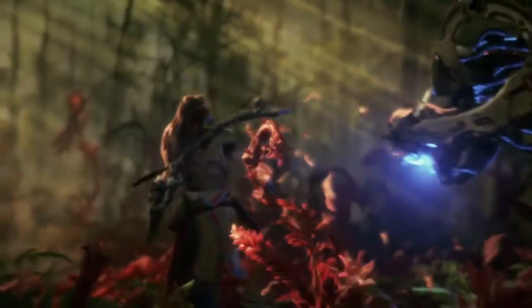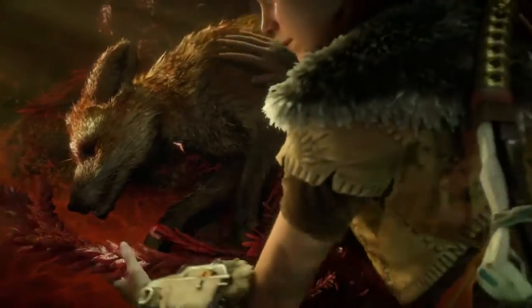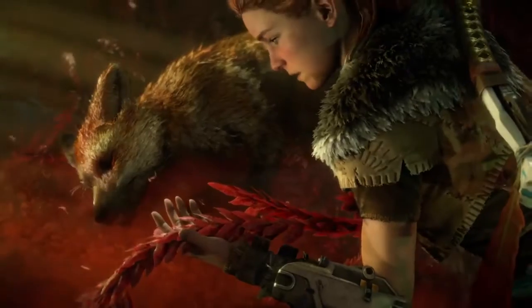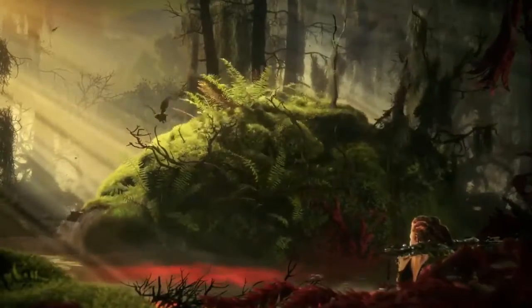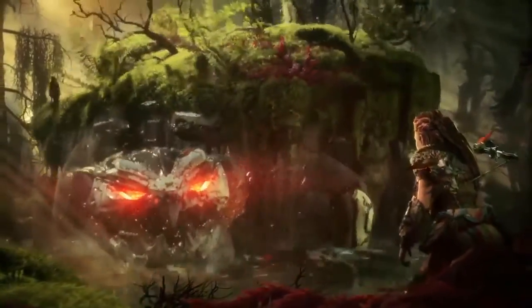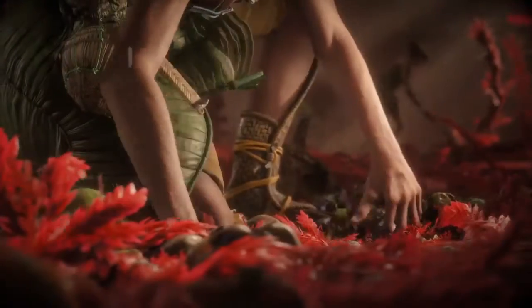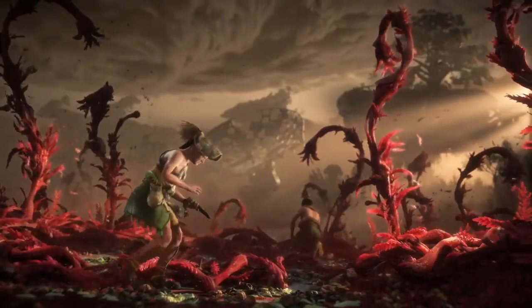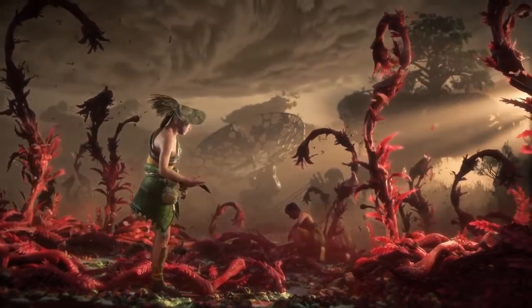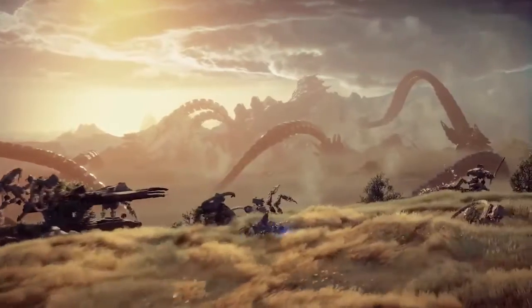One thing that was kind of funny is that after the reveal — the section where Aloy is on the robot horse going across the sand and it does a side shot of her face — people had screengrabbed that and said, 'Look, there's anti-aliasing under her neck, this looks terrible.' And then the developers came out like, 'That's her neck hair — that's the fine detailing of hair on her neck that you're seeing, that's not anti-aliasing.'